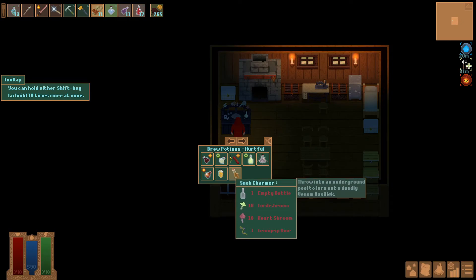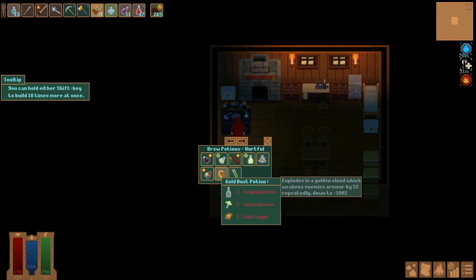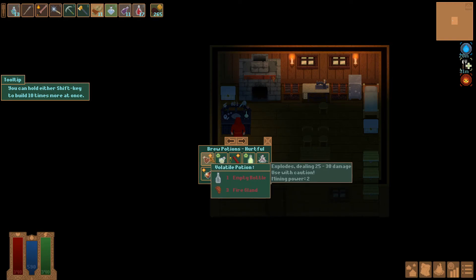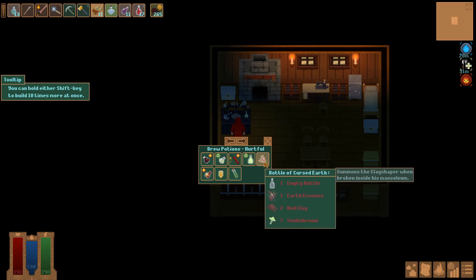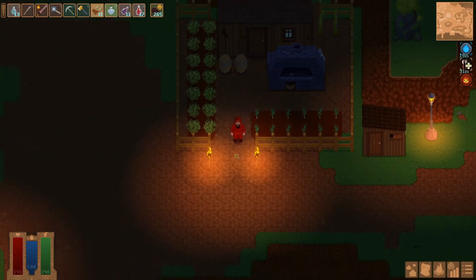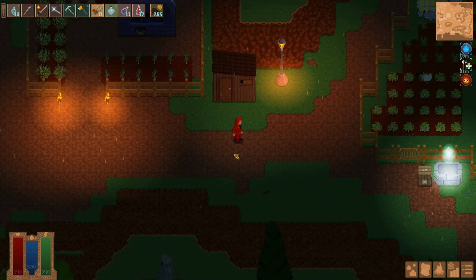Snack charmer — throw it into an underground pool to lure out a deadly venom basilisk. That's what we just encountered, probably in the last episode. Takes tomb shroom. Gold dust potion explodes in a golden cloud which weakens enemies' armor by 5% repeatedly. I think I made some blast orbs, or it might have been the volatile potion. I need to figure out where to get tomb shroom — that is my next objective.